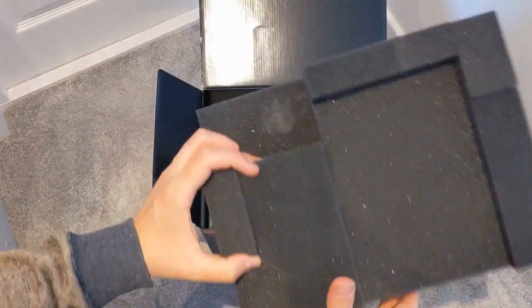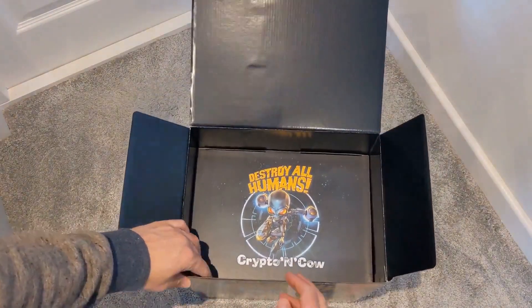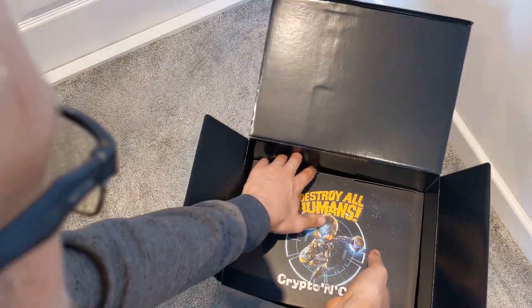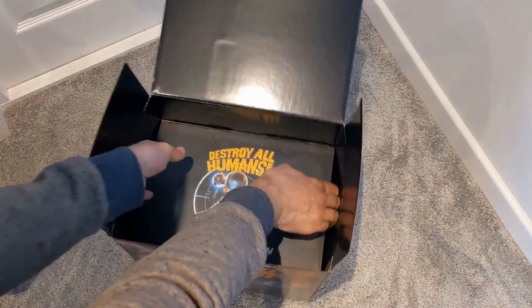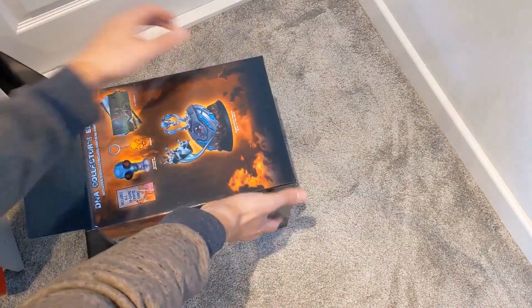What else have we got in here? A bit of foam covering, then we've got the big bits — the Crypto and Cow figurine. Now this will come out — upside down, I believe.